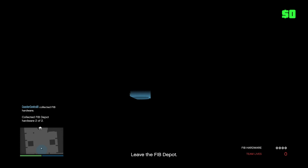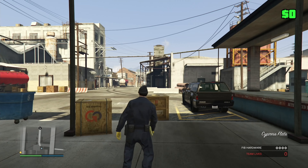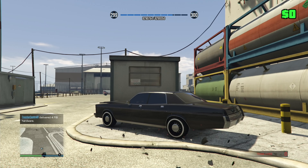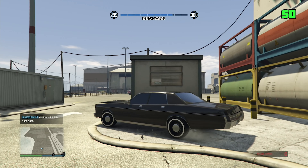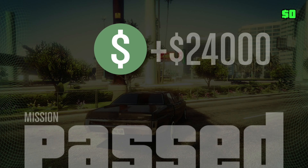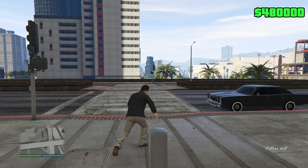Now I just gotta leave the FIB depot — going straight out in the dark because I don't care — and deliver it to the drop-off. Boom, we made it. That was a very smooth drop-off. We just passed our first mission and gained 48,000 right there.